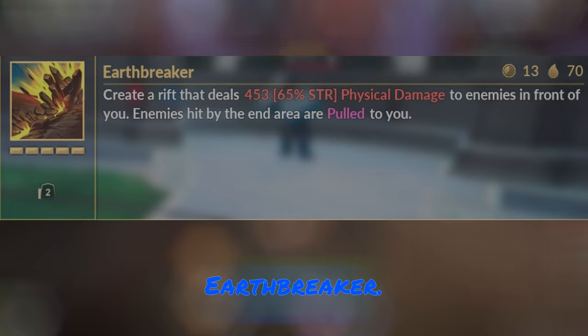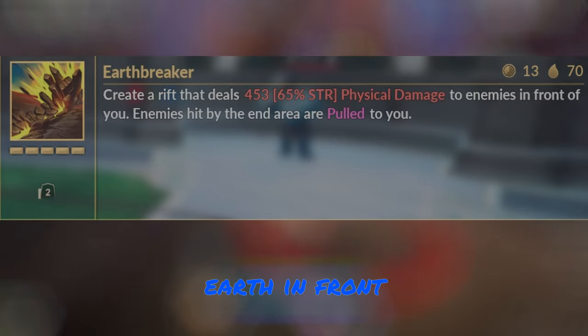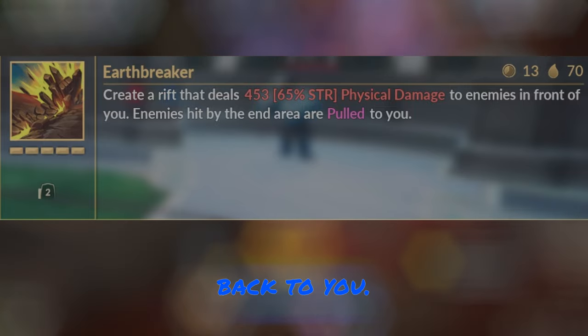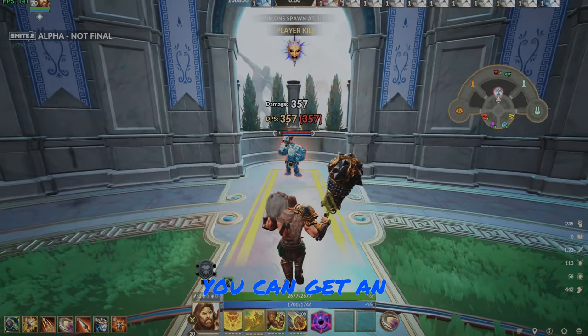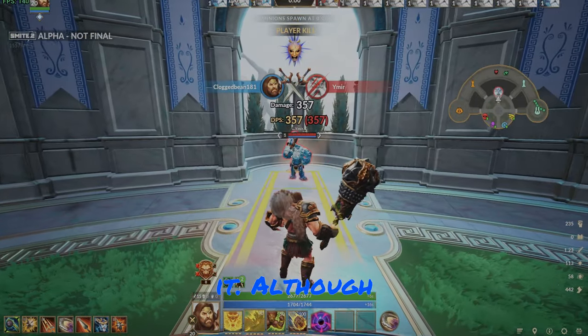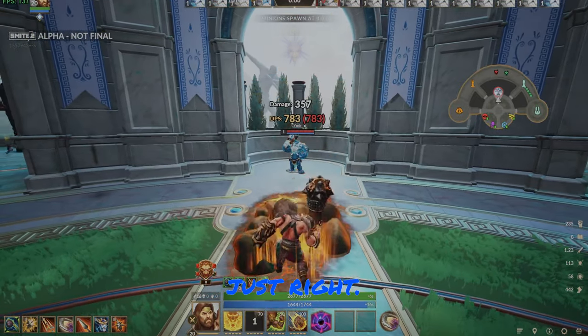Hercules' second ability is Earthbreaker. Hercules smacks the ground, sending broken earth in front of him, and at the very end of this ability it will knock enemies up back to you. While the enemies are in the air, they are damageable, so you can get an auto attack in between the knockup — just make sure you're close enough to do it, although landing this auto attack isn't necessarily the easiest thing to do. You gotta get it just right.